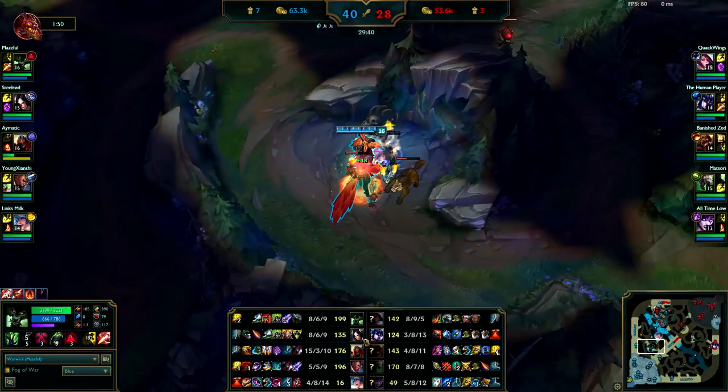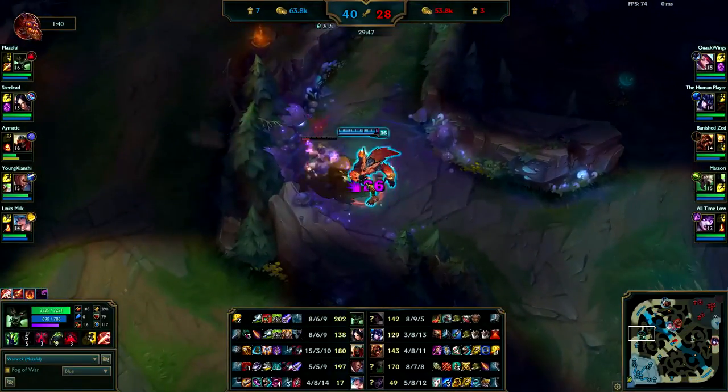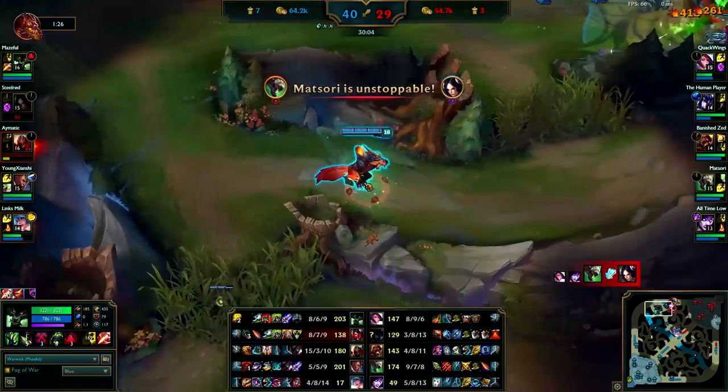Look at your teammates — you have four huge damage teammates. Going for a Locket and Knight's Vow instead of picking up things like Blade of the Ruined King is going to help your team out the most and give you the most impact possible. Blade of the Ruined King isn't good at all.